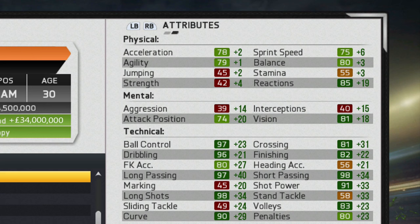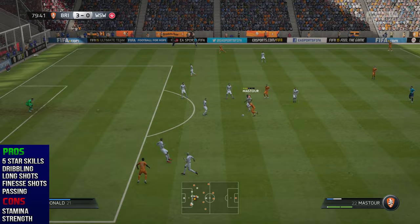Looking at his attributes at 30, there's not too much growth in the physical department, and it's really a shame because his strength and stamina are incredibly low, which has a big impact on his in-game performance. But the technical attributes are pure class: 97 ball control, 96 dribbling, 97 long passing, 98 long shots, 90 curve, and 98 short passing, along with a few other strong statistics.